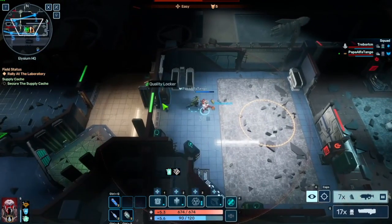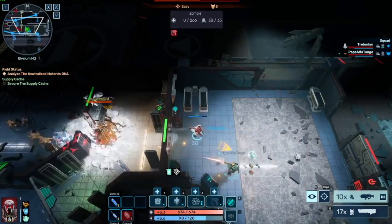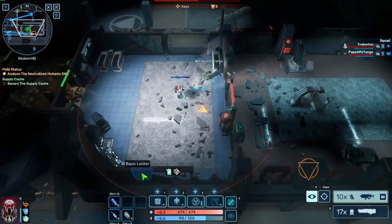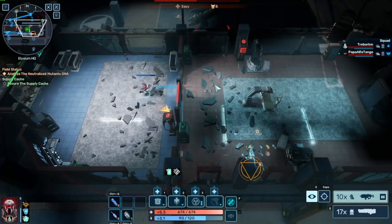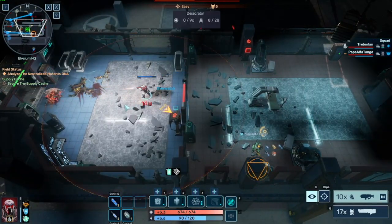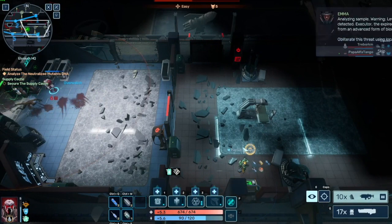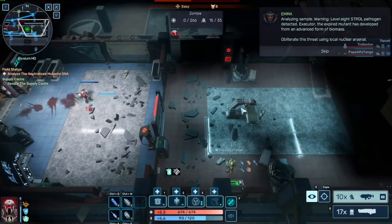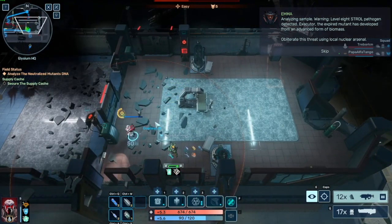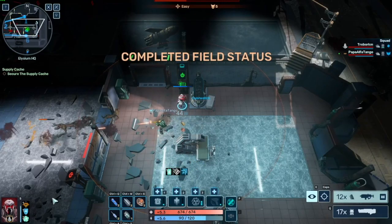There are other characters that can bypass doors — you can keep it locked and let them build up. I went here to analyze the mutant's DNA, because this is the lab. They have little research tables. Now we've got to go to the computer to upload the DNA of the mutant. You right-click on it — above your head there should be a gear with a circle loading. Well, that's done — we completed field status. That is your first primary mission.